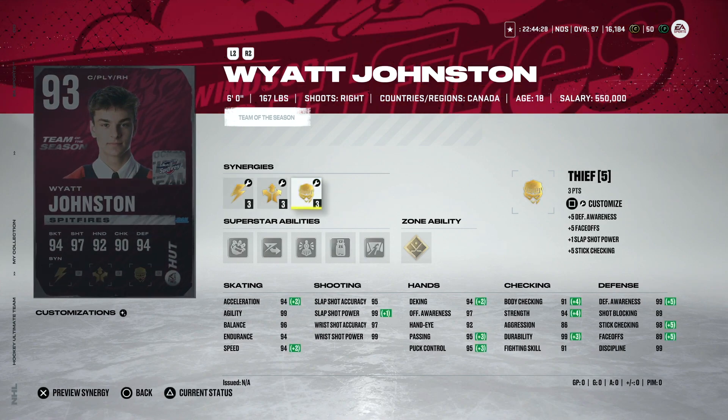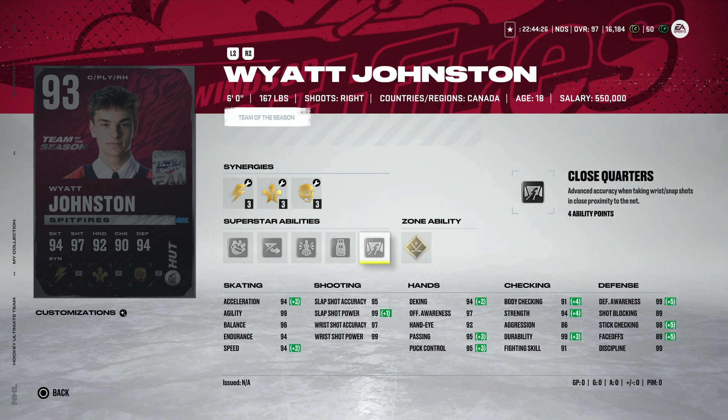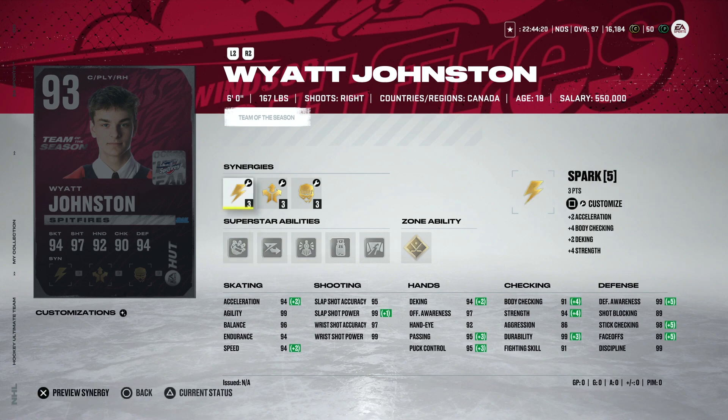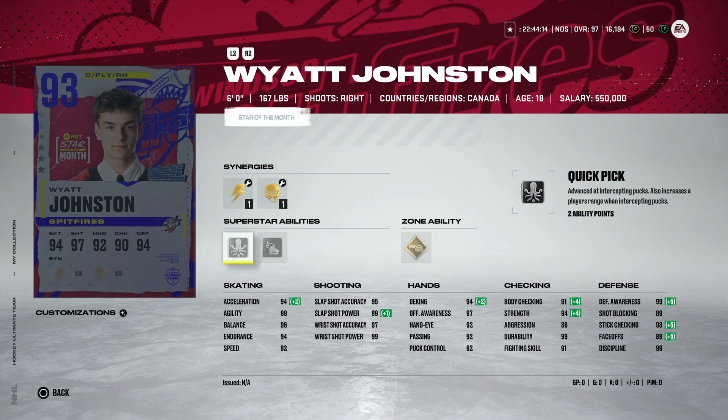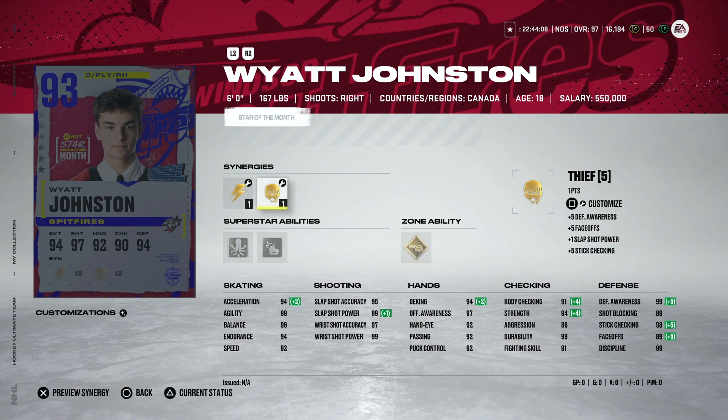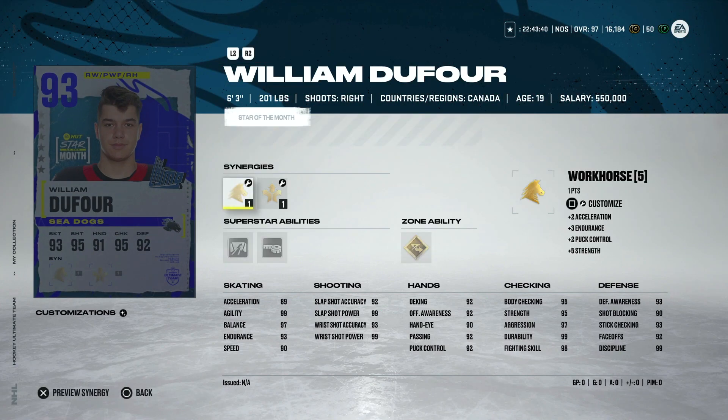Wyatt Johnson got a Team of the Year boost with the 93 Stars of the Month card. His Team of the Year cut comes with Quick Draw, Close Quarters, Big Tipper, Unstoppable Force, Elite Edges, and No Contest - getting him up to 94 skating and essentially high 90s everything else. The actual Stars of the Month card is pretty good if you're a Spitfire fan - he's got Tape to Tape, Wheels, and Quick Pick. It'll be very cheap since non-Team of the Year cards are falling really far in price.